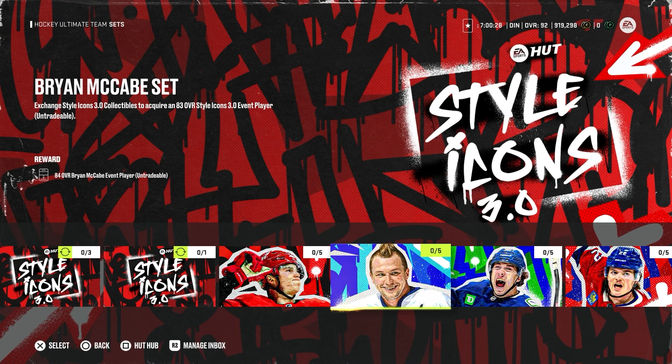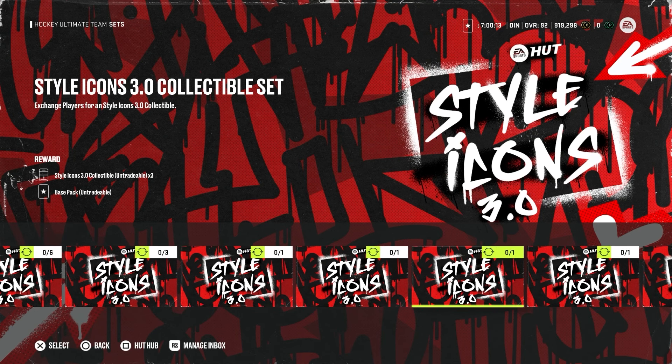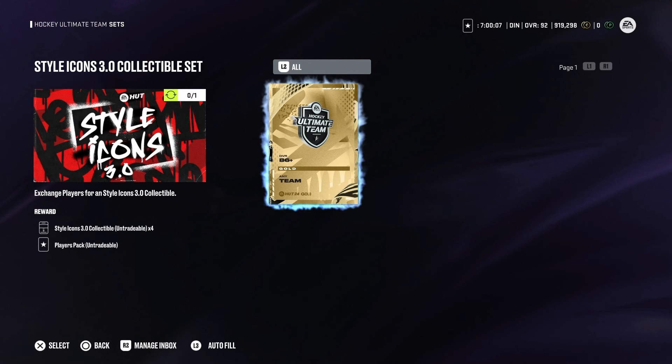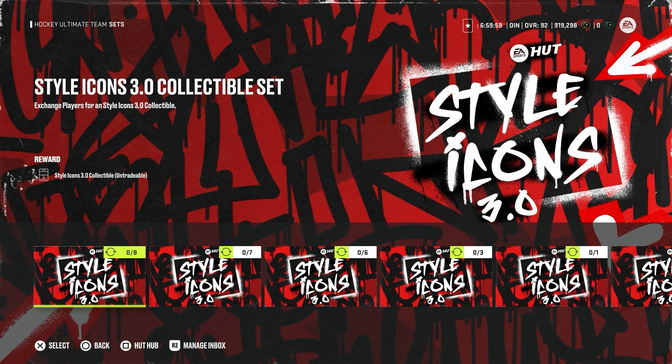If we go to the sets, you need 5 collectibles to get an 84 overall MSP so you can upgrade it to the 93. I think 5 collectibles is quite a lot — if you don't want to grind moments or objectives, to get 5 collectibles you'll need to trade in some players. For example, if you want 4 collectibles straight away you'd need to trade in 18 86-overalls, which is quite a lot. You can trade in lower overall cards to get one collectible at a time, which is probably the way to go.